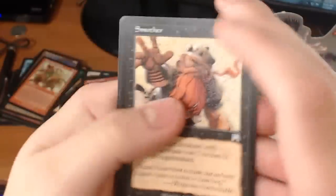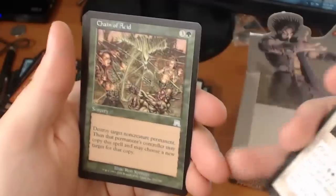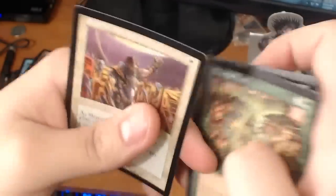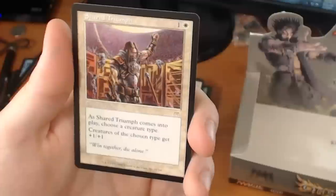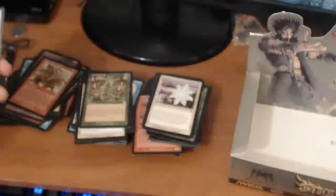We have a Smother, a Crude Rampart, a Chain of Acid. And a rare — it's a Shared Triumph. For 2 cost, as Shared Triumph comes into play, choose a creature type. Creatures of the chosen type get +1/+1.